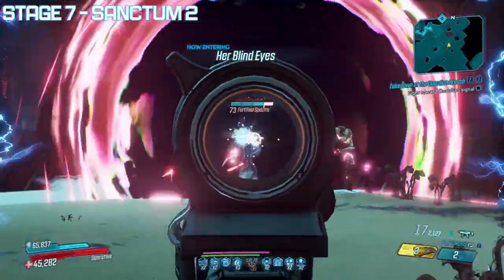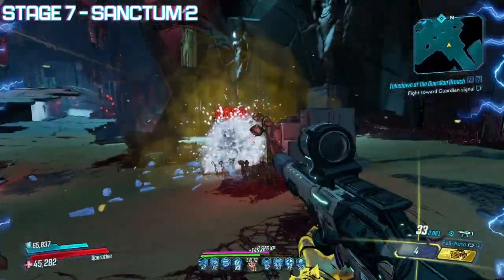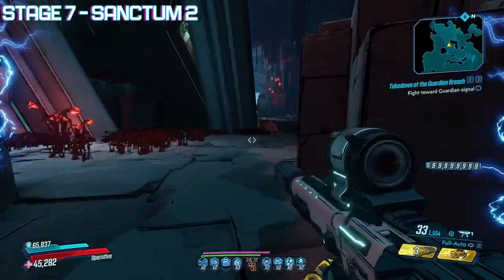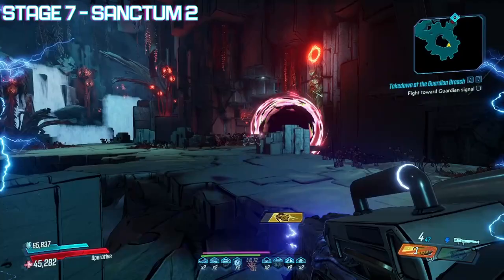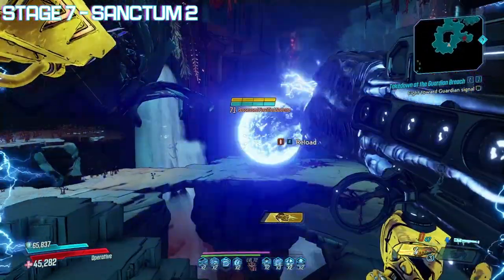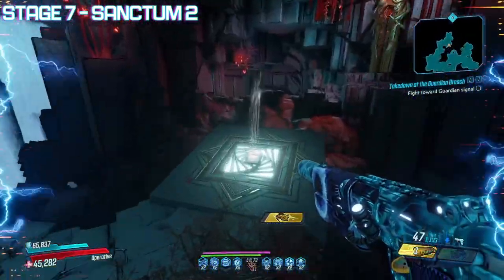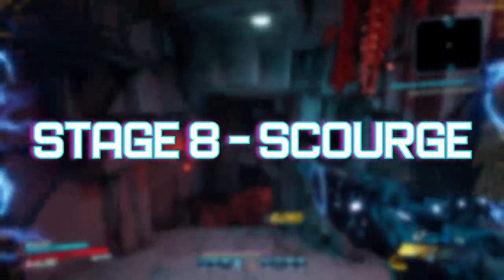Once all are charged, another large door will open on the initial platform with the activation button and allow you to enter into Stage 7, Sanctum 2. Sanctum 2 is another section of just general mobbing with a few portals opening at various locations as you kill the Guardians, though overall the first part of this section is quite light. After you take out everything in this first area, a jump pad will activate for you to move on to the next. This section is very open with a lot of holes and ledges that you can fall or be pushed into, so be very careful. Make use of a lot of cover and keep an eye out for anything that may try to shove you off. Once everything is dead, another jump pad will open and you'll be on your way to Scourge the Invincible.